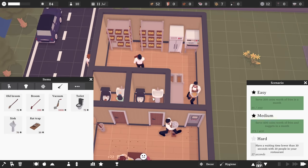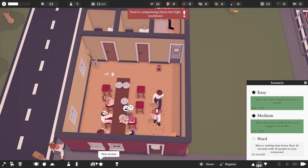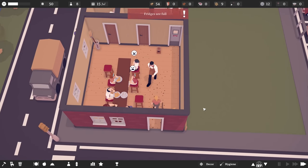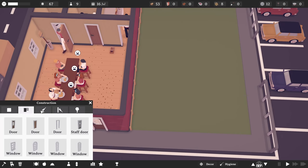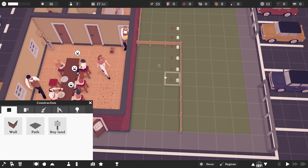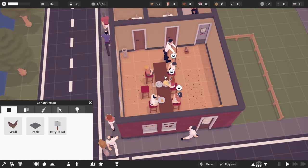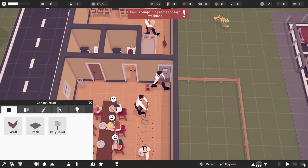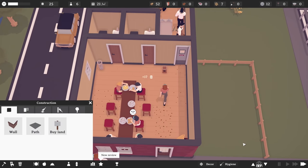They've got two toilets they can absolutely devastate. They just don't flush, which is absolutely disgusting. Regardless, we are making a bit of money, which makes me happy. Let's buy some land here and slowly start expanding the restaurant. I think I want to move away from the bar idea and go more towards tables and chairs — we can be a fast food restaurant with a little bit of class.